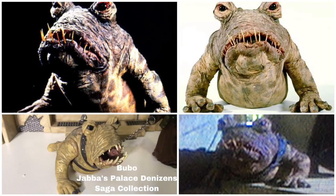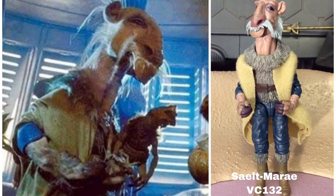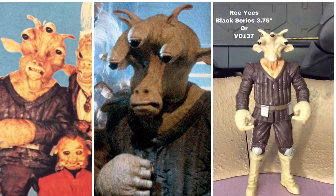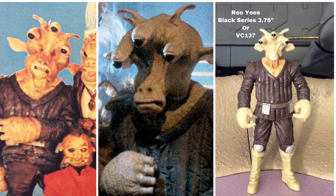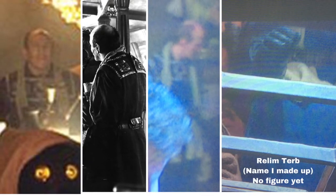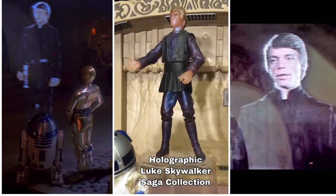C-3PO enters and encounters Bubo. Bubo is available in the Saga Collection Jabba's Palace Denizens set. Also in this shot is Selt Moray, found in Vintage Collection number 132, and Jaquil, found in the Saga Collection phase three. There is also Ries, available in the Black Series or Vintage Collection 137 from the Jabba's Palace play set. After that you see Yarna Delgargan, available as Legacy Collection Build-A-Droid number six. She's talking to a character I've named Relum Turb, not available as an action figure. Then we see Holographic Luke, available in the Saga Collection.